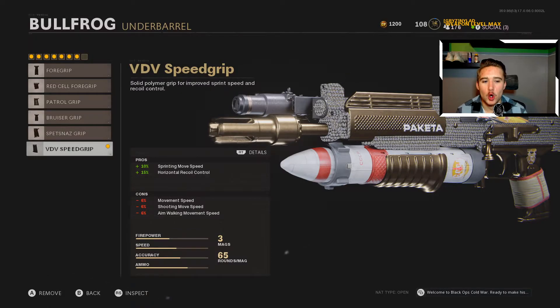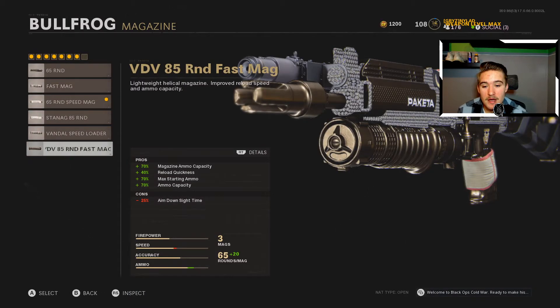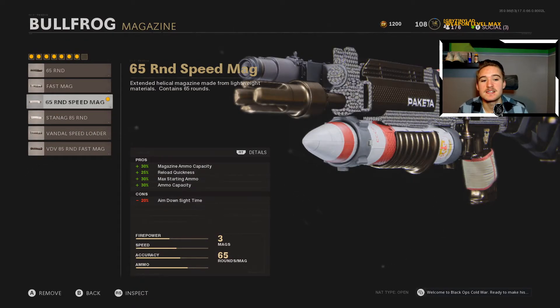We're using the VDV speed grip. It's kind of hard to tell because on most SMGs or any gun in general you can actually see the under barrel handle, but I guess it's just on the magazine because the magazine is just a giant missile for this gun — very weird, very confusing, but it works just fine. For the magazine, we are actually running with the 65 round speed mag. I do recommend you do the VDV 85 round fast mag just because it holds more bullets and it's gonna be more beneficial. However, I run with the 65 just because I have the blueprint and I like the giant missile on the bottom — that's just my little thing, and that's the sacrifice I made for cosmetics.